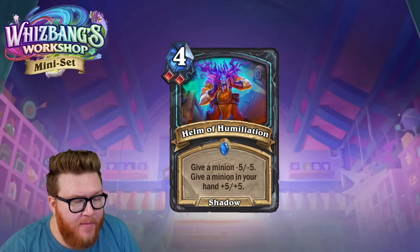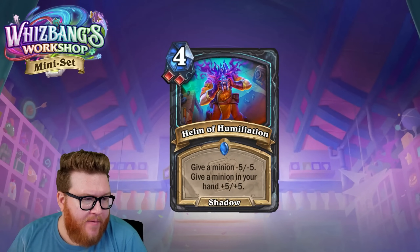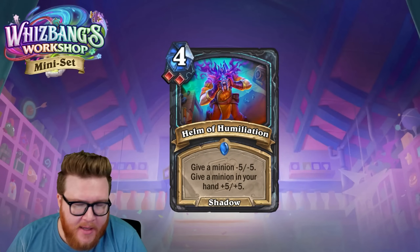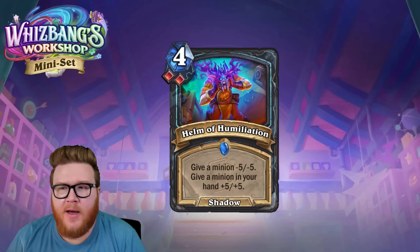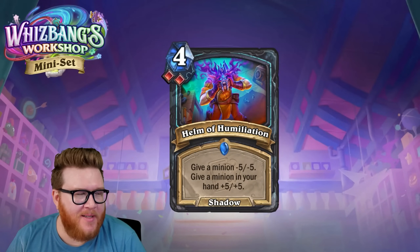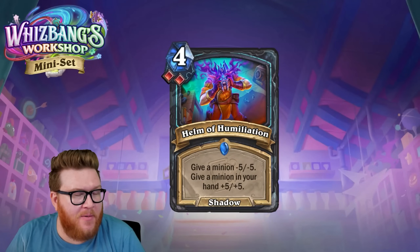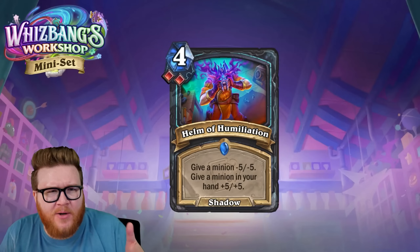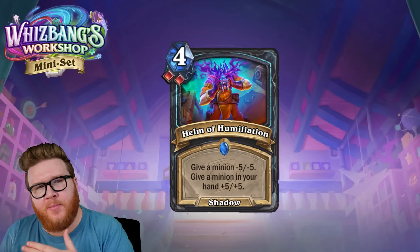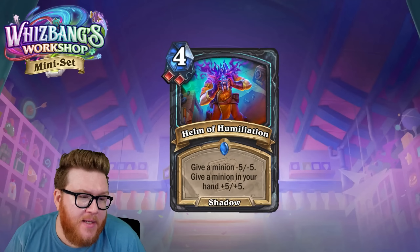Helm of Humiliation: it's a net gain of about ten-ten in stats if you remove a five-five and gain five-five in hand. But as always, it's a little slow and clunky. You play the hand buff card, then the minion itself, then wait another turn for it to attack — that's like a three-turn lead-up before your hand buff actually becomes relevant on board.